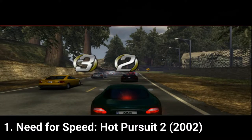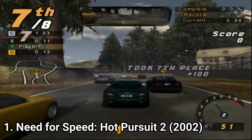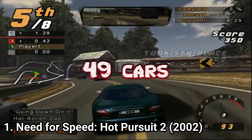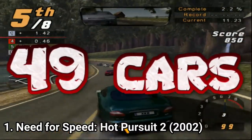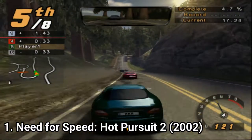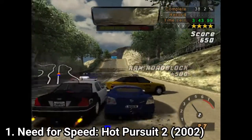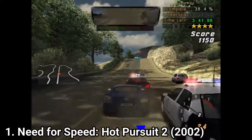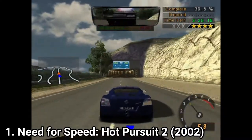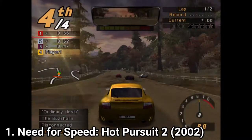Need for Speed Hot Pursuit 2 is an arcade racer. It doesn't even try to be a simulator or to aim for realism. The physics are exaggerated. There are 54 cars in the GameCube, Xbox and PC versions, and 49 cars on the PS2 version, so you get less cars. But the PS2 version is slightly different in other aspects too — it's more extreme, the other versions are softer. For example, in the PS2 version when you get caught by the police you get one of three strikes. And the PS2 version is more detailed in sounds and in the point system. It's the best version out of them.